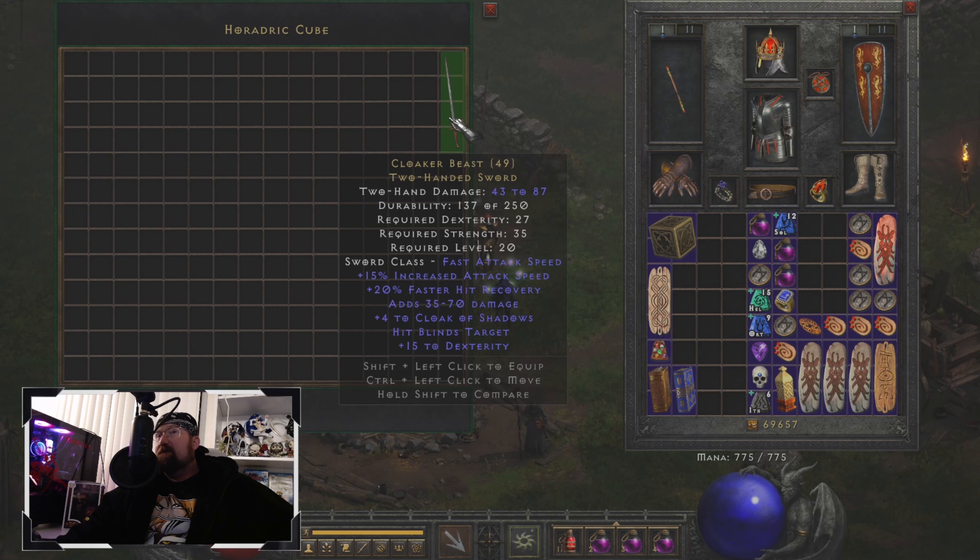Having Cloak of Shadows on your Barbarian is very beneficial, especially since it's something you normally can't use. It also gives you hit blinds target. When you cast Cloak of Shadows, monsters can still detect you if you get within close proximity. Hit blinds target counteracts that — when you walk up to an enemy and hit them, it blinds the target, effectively maintaining the Cloak of Shadows benefit even up close and in the monsters' faces.